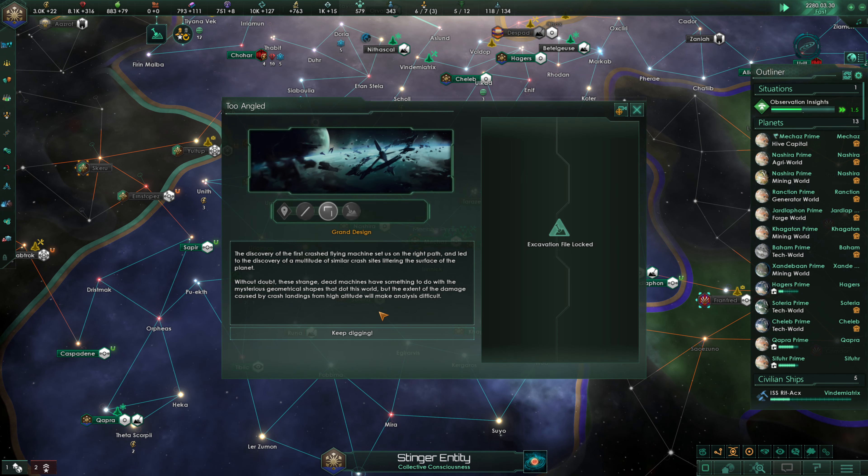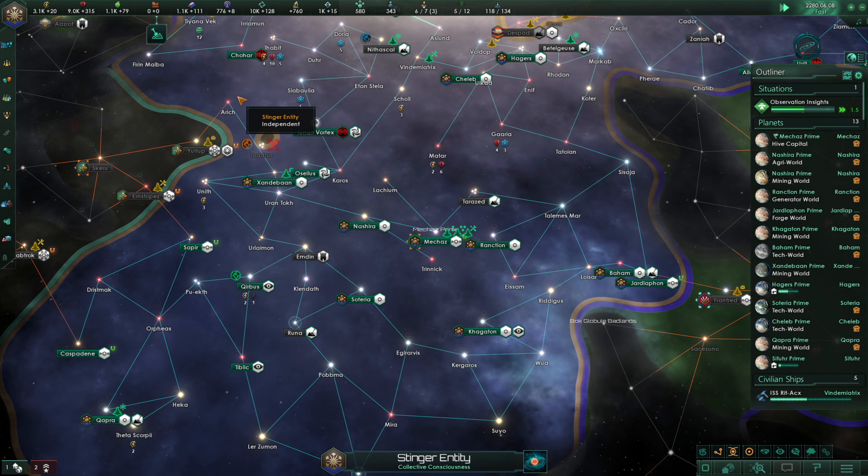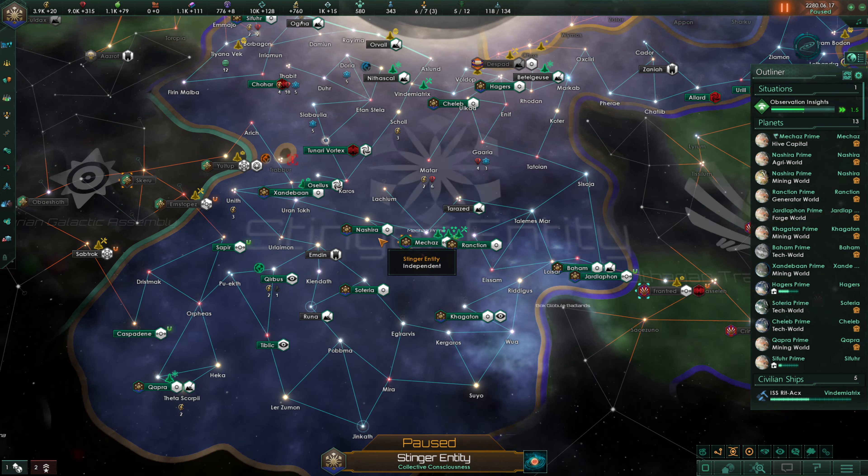Discovery of the first crashed flying machine led to finding a multitude of similar crash sites on Capra's surface. These strange dead machines have something to do with the mysterious geometrical shapes dotting this world, but the extent of crash damage will make analysis difficult. Meanwhile, a small hidden treasure chamber was uncovered at the archaeological dig site on Nithiskau 5 — most trinkets are of little practical use but have substantial energy credit value.